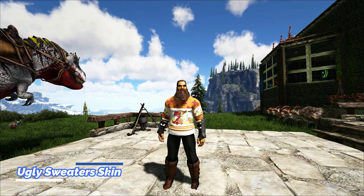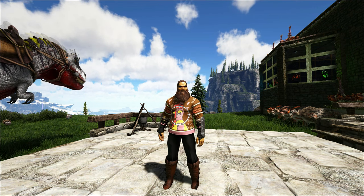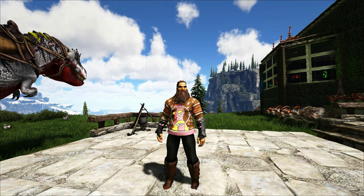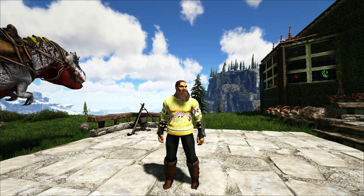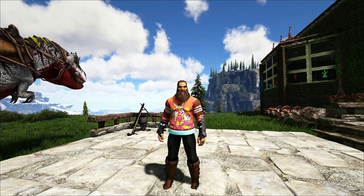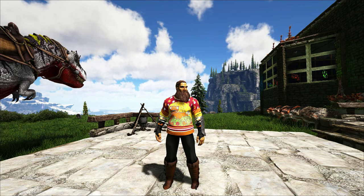Next up we got sweaters. This is the ugly cornucopia sweater, the ugly turkey target sweater, the ugly trike sweater, the ugly foliage friends sweater, and the ugly dodo's revenge sweater.